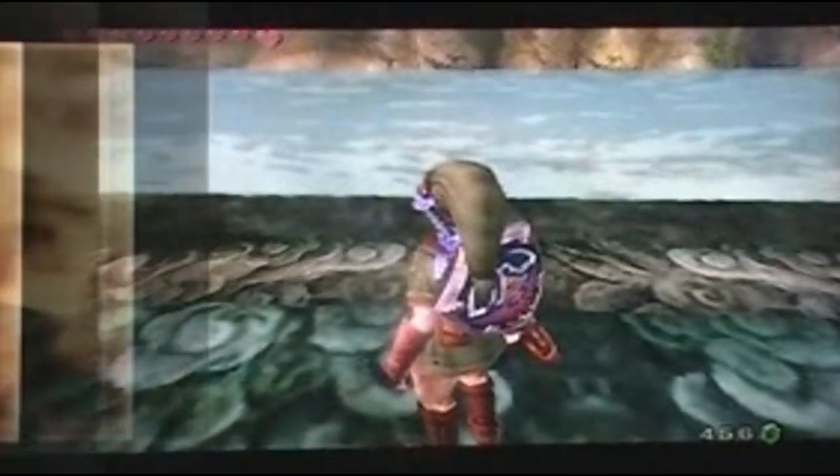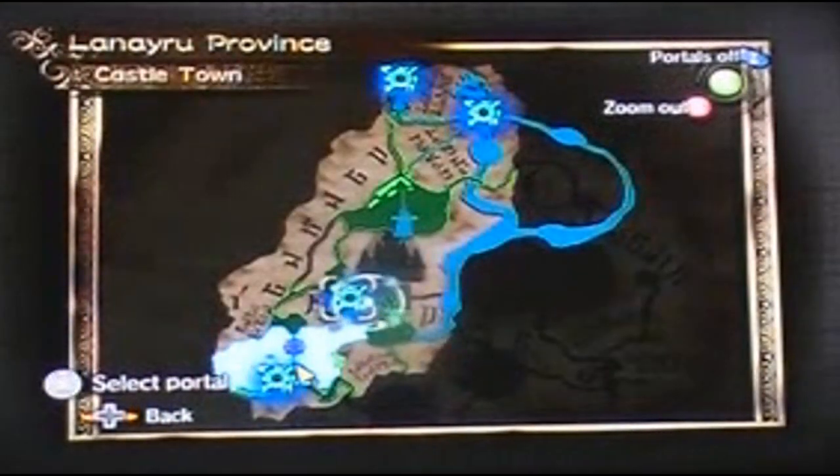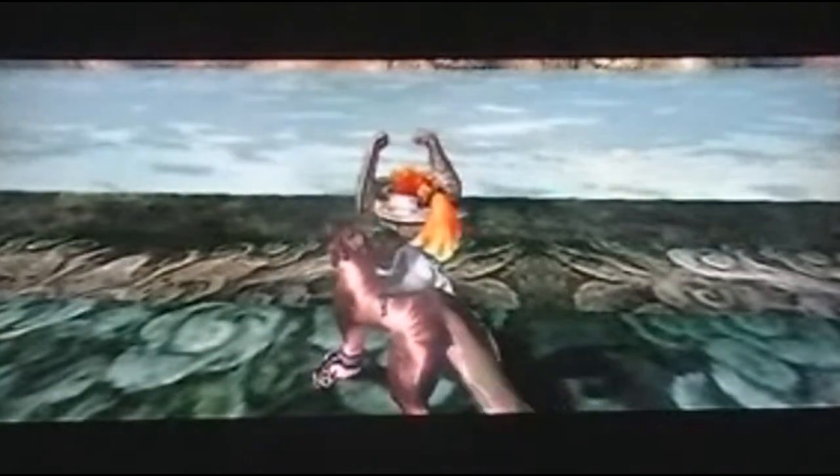Now that we have the Master Sword, we can warp wherever we've been to already. I want to warp to the castle town. Before we go on with the main quest, there is another hidden skill we can learn. We can also get a couple more heart pieces if you want to go do the Lantern Caverns.